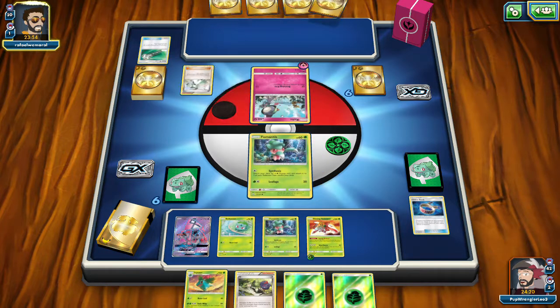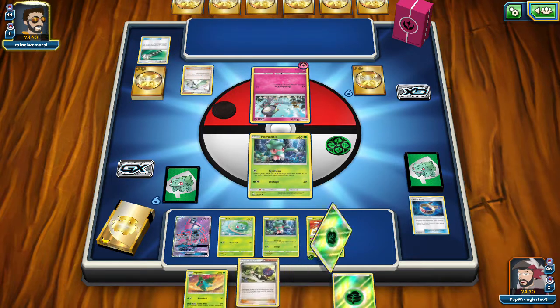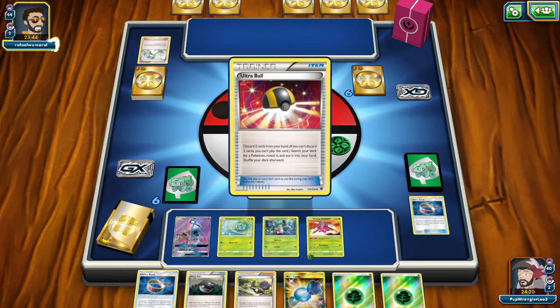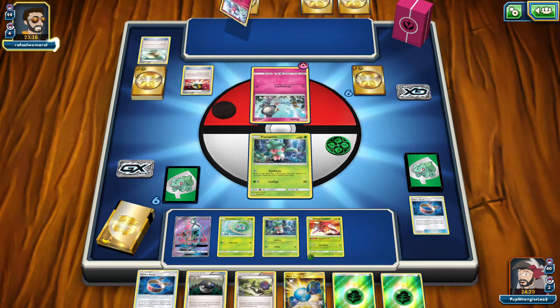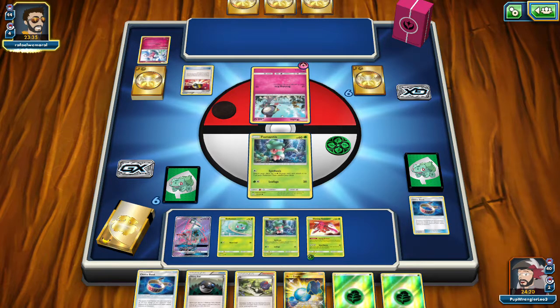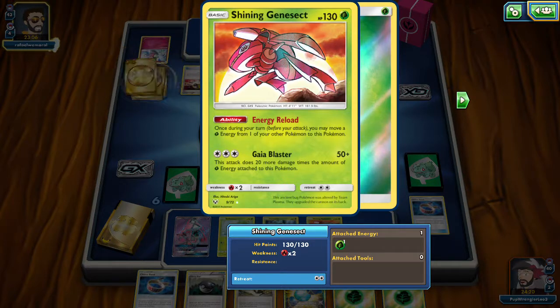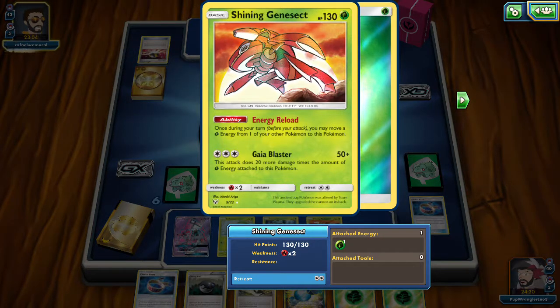We already had our outs and we got the Venusaur — we have a turn two Venusaur which is nice. We can send Assist onto Genesect to get even more power on the board. This opponent is probably thinking Genesect is my main attacker right now but it's not. We even got a second Choice Band. So even if that does evolve into Gardevoir, we're going to be able to hit it for huge numbers right away.